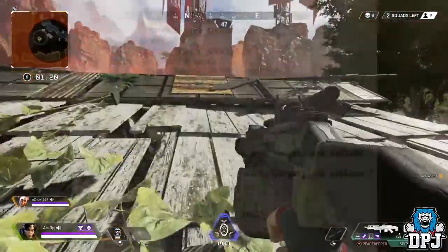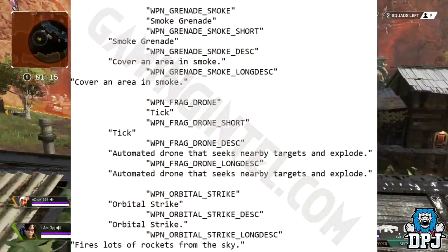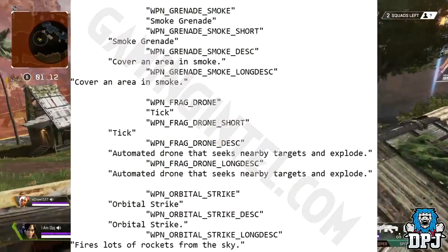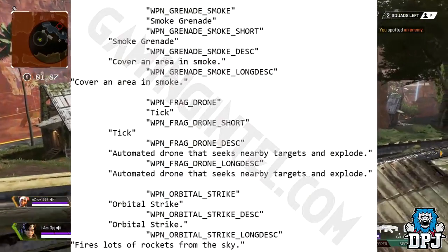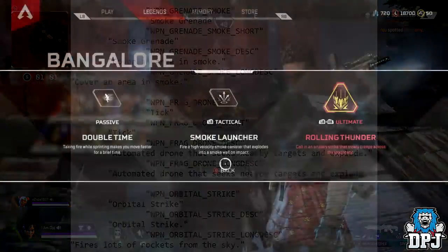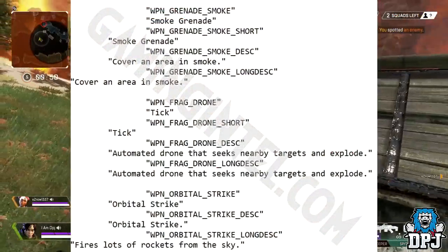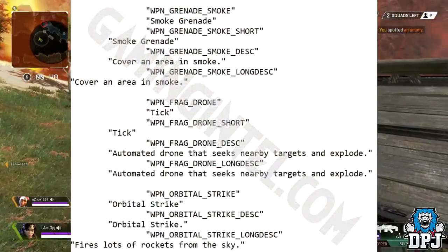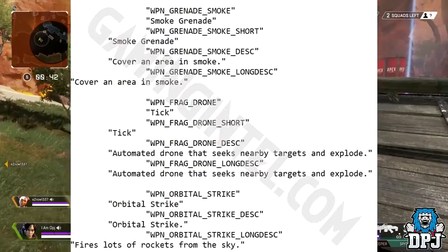Not all datamined weapons are guns — we've also found three types of grenades. First is a smoke grenade. These are standalone throwable weapons, like the Arc Star and thermal grenades, and are not associated with any legend's abilities. Currently smoke is exclusive to Bangalore, so if a throwable smoke grenade does come to the game, it likely won't be as powerful as her ability, to avoid making it seem irrelevant.